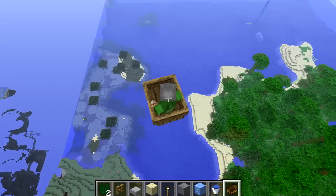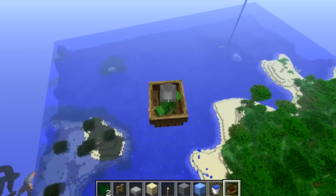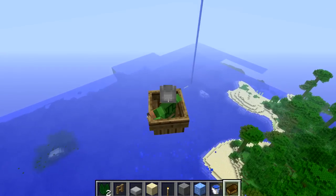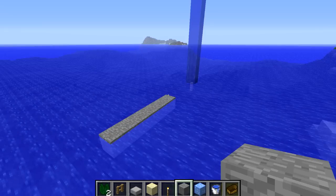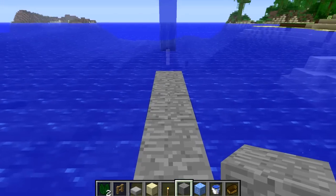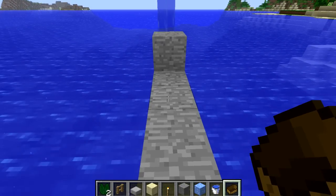That's pretty much it — that's how it's done, but I'm going to explain it in a little more detail because the tutorial is very quick and it actually takes a little bit of time to figure out. Everything is pretty straightforward with the exception of getting the boat to glitch into the block — that can be a bit of a pain and takes some persistence. Don't expect this to happen the first or second time; you'll probably need five or six attempts before you get it to work.